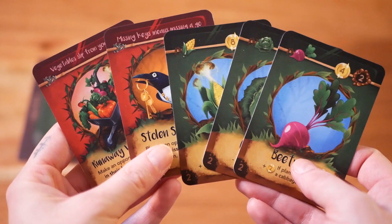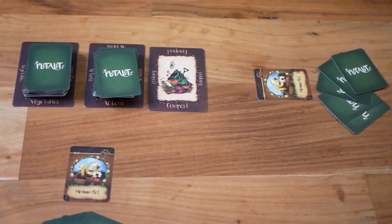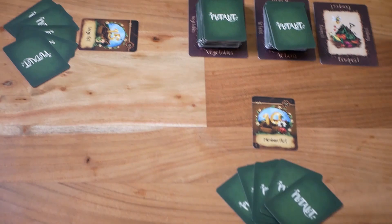To complete the setup, each player takes five cards — three from the vegetables and two from the action cards. The setup should look something like this. The rules clearly state that the player who looks most like a vegetable goes first.